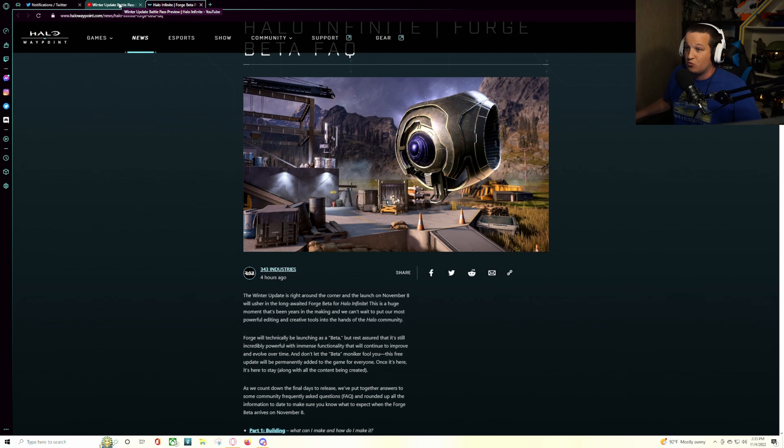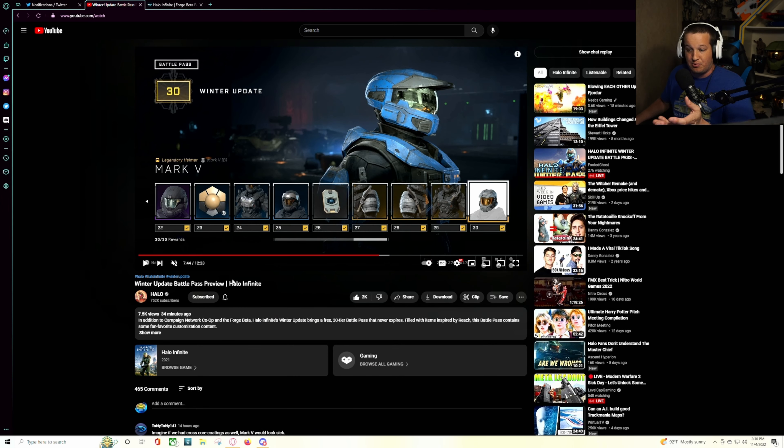They just released their recent Winter Update Battle Pass preview, it's 12 minutes and goes through the Battle Pass. Honestly, the Battle Pass to me personally looks great. It's a free 30-tier Battle Pass that's coming out on the 8th. It's basically 21 tiers of armor — I think there's 9 tiers of XP and emblems, because they always have the emblems separated. But 21 tiers of free armor, some Reach stuff like the Mark V, the CQB, the CQC, a whole bunch of different shoulders and everything like that. I'm okay with that.